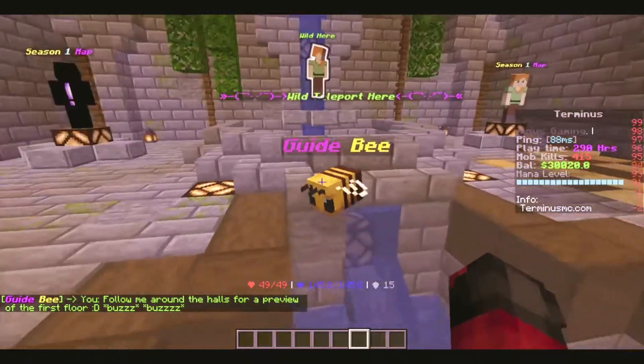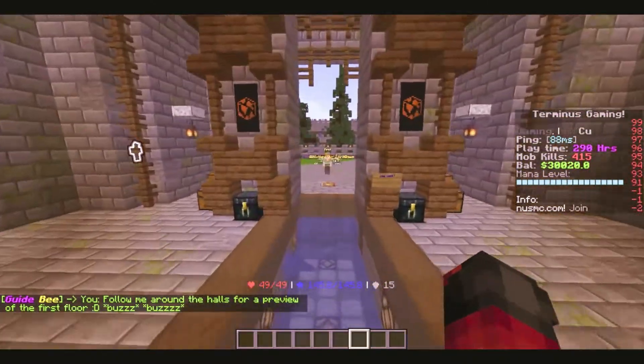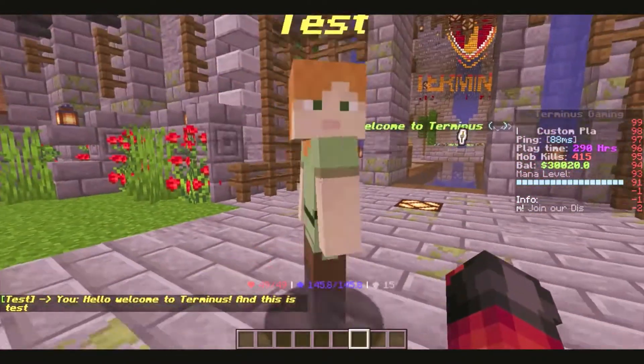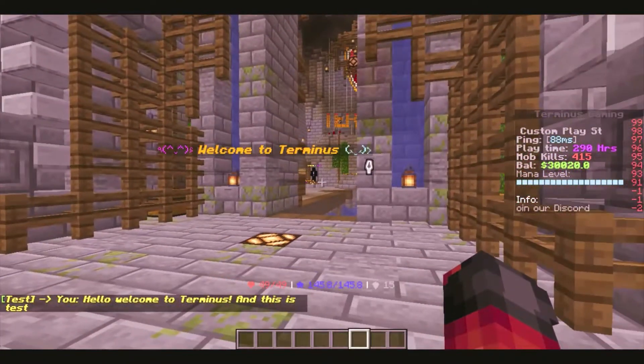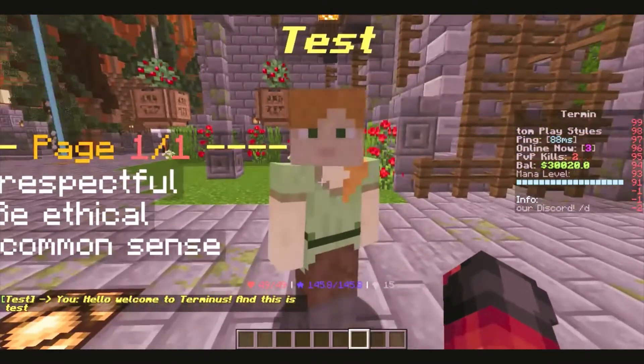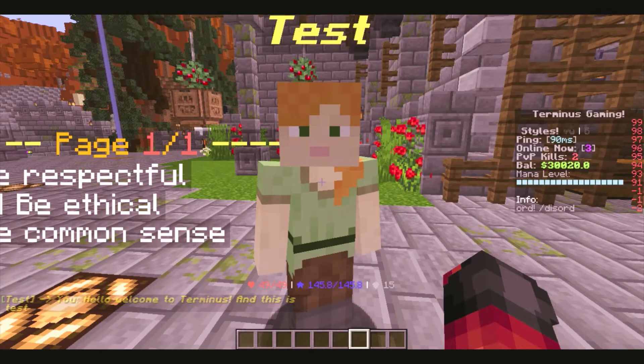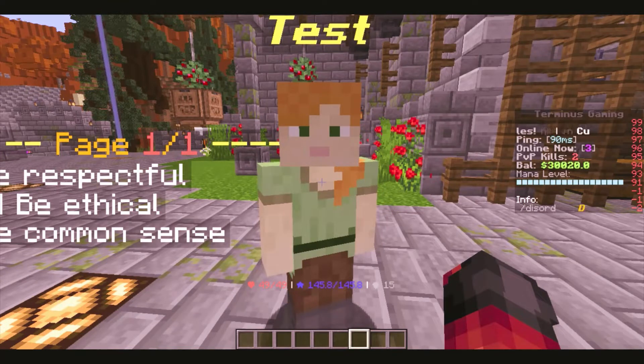That NPC will do this every couple hundred seconds — I'm not exactly sure how long I set it to do that. But exactly what I've just shown you to do with this NPC is exactly what that bee over there is doing. So now you are fully capable of getting your NPC to walk around and go where he wants, talk and speak to players when they come in, as well as understanding how to set commands to your NPCs, and maybe making them highlighted if they're really important.